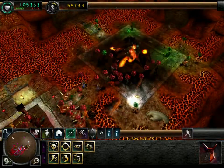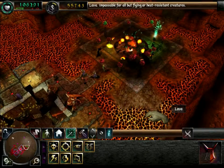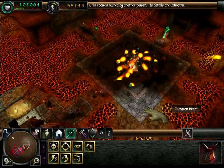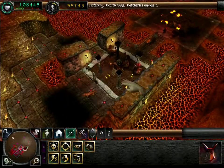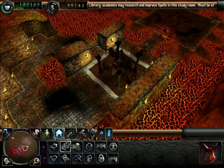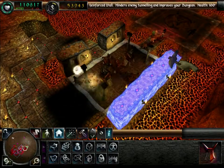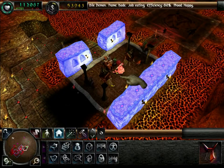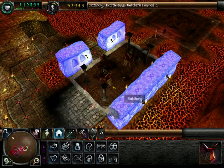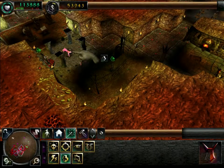You have defeated an enemy keeper. Ta-da! Another keeper down. Now we just got one left. The plan here is to open this up so I have a five-by-five hatchery. That creates quite a few more chickens for my creatures.